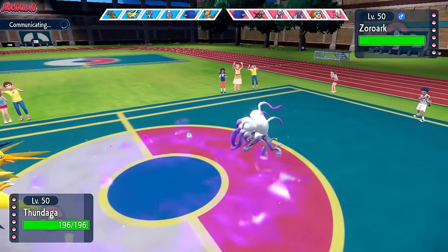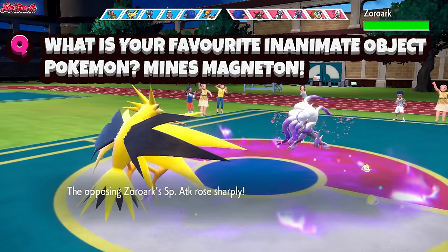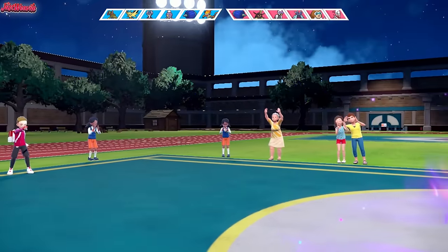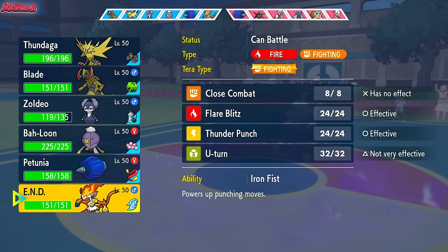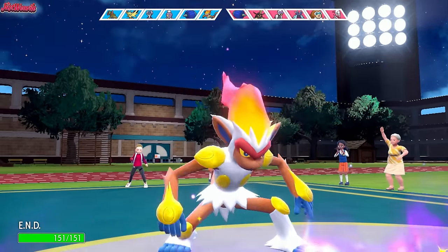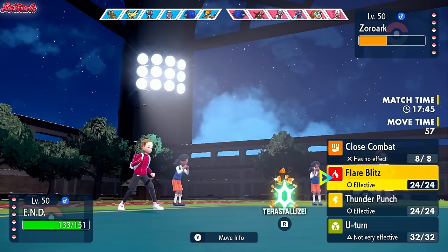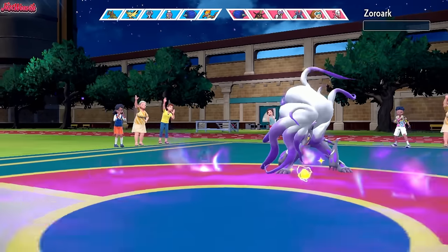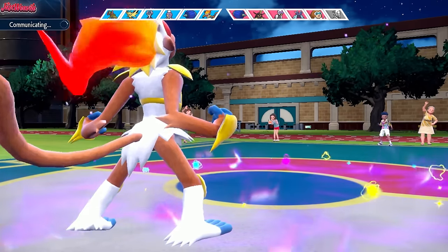We'll go for a Volt Switch again. I'm pretty confident we can take a Hyper Voice or Shadow Ball no problem. Nasty Plot is a bit more terrifying, for sure. Volt Switch does about half — awesome. Zapdos, come on back. We need something that outspeeds Zoroark and can KO. Infernape is the best option with the Choice Scarf. Funeral Punch should KO and will hit Toxapex if they switch in. Funeral Punch comes through and takes out Zoroark. They didn't expect the Choice Scarf, so Infernape gets the KO, which is awesome.